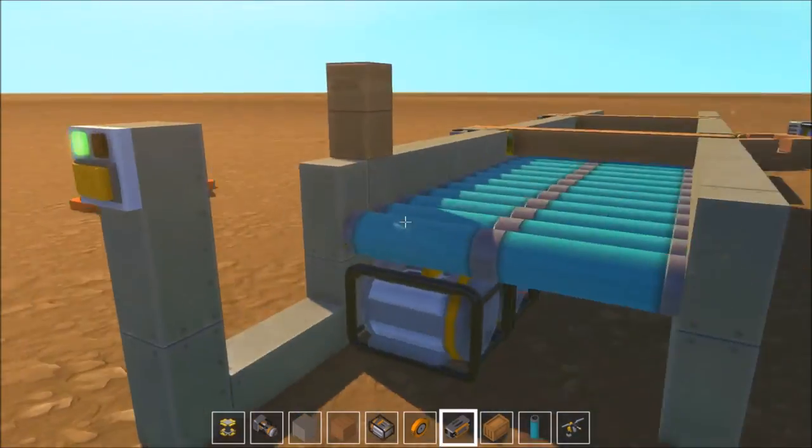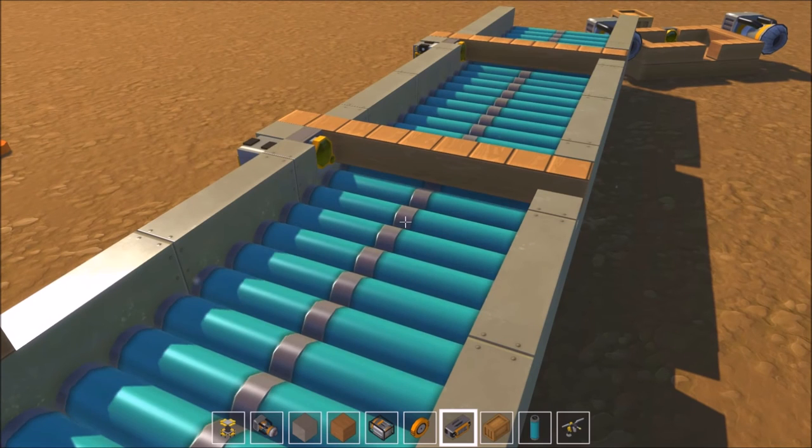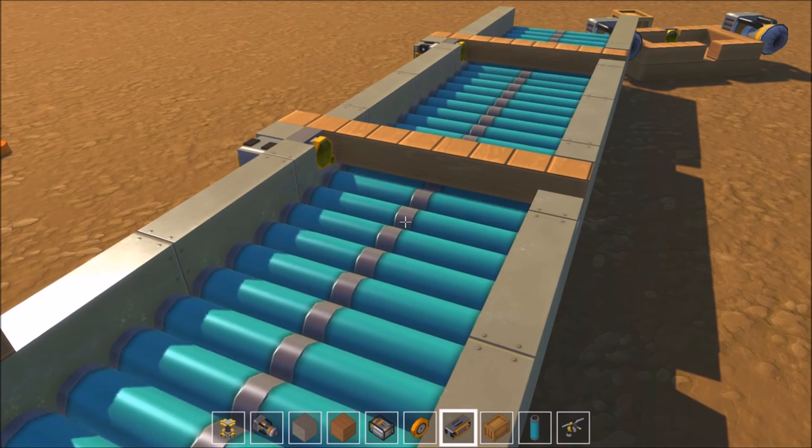That bit didn't work out quite as well as I planned, but there you go guys — that's basically your first very simple steps to building a conveyor belt with a barrier system. I think it would be nice in the future to see things like timing, where we could make barriers timed and make boxes move in segments. We'll see how it goes. Anyway guys, thanks for watching. If there's anything you'd like me to build, leave it down in the comments and I'll see if I can build it for you. Peace out guys, Professor Charm out.